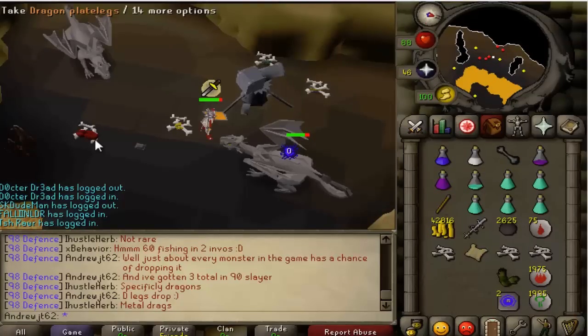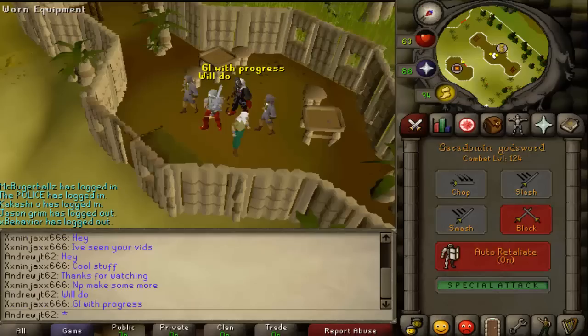Another Dragon Plate Legs drop — getting more of those now. Here's another fan, Ex-Ninja. I think he's in my clan chat now but he randomly met me in-game. Like I said, I do meet people in-game now, which is kind of nice.